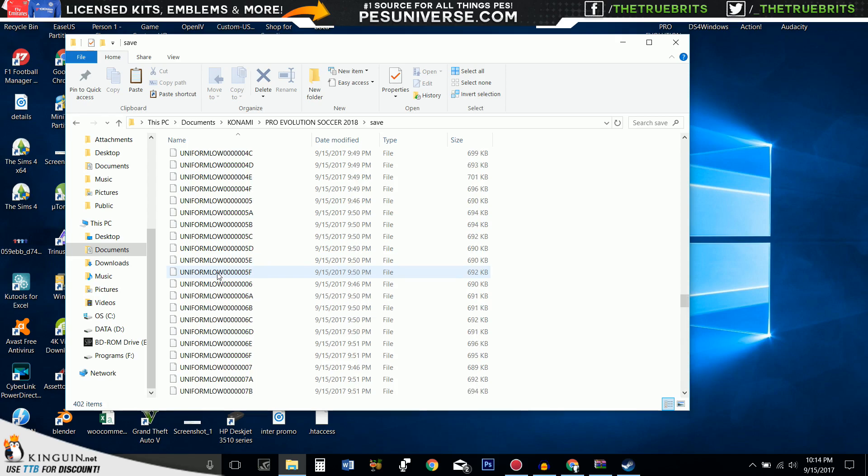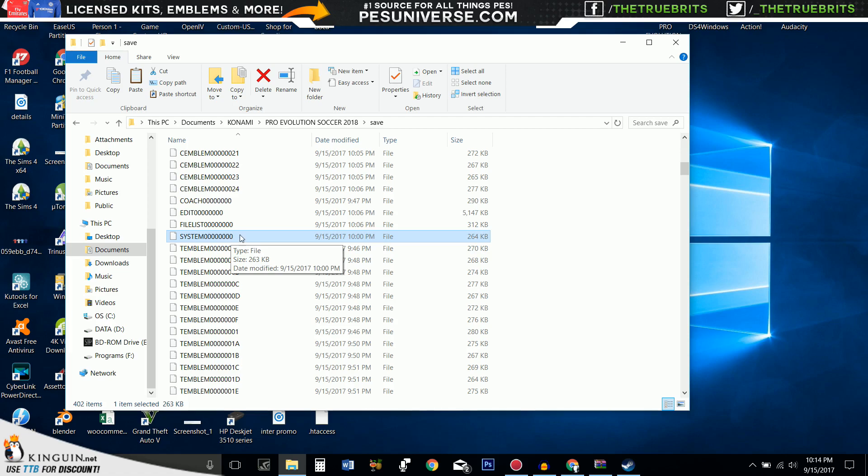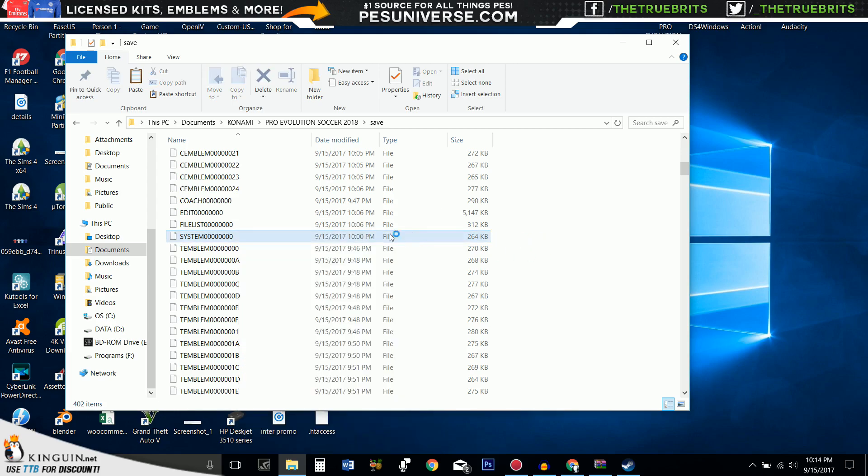If you want to delete those, go ahead, but what I would always say is do not delete the system settings. If you go to system — this file here — never delete that, because if you've played 100 games, you'll lose them all. That's what it saves. If you unlock Legend difficulty at 5 wins in Superstar and you delete that file, you're going to have to do it again. So never delete this one — keep it. The rest of them you can delete.